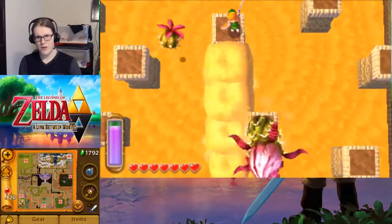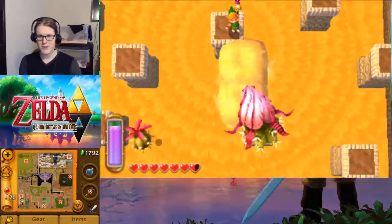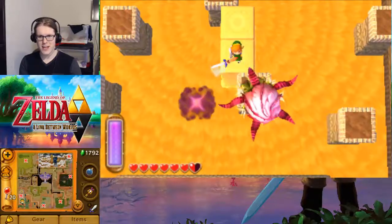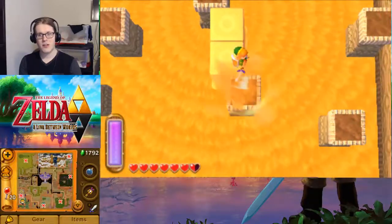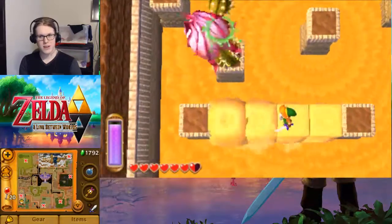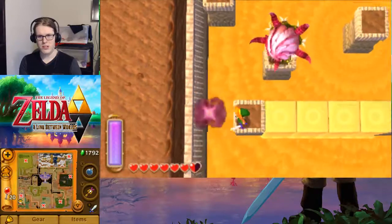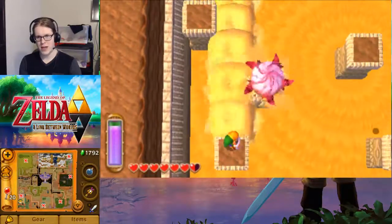Where are you going? You're going down there? If you hit the wrong button and use your sand rod instead of slashing, you will fall into the death pit basically. And lose your sword beams, which is a very nice weapon to have for this fight.